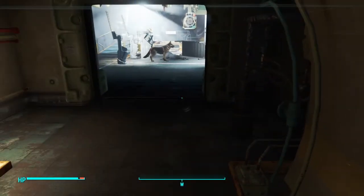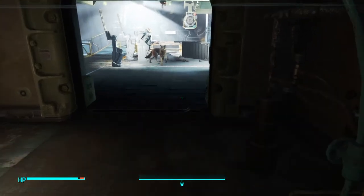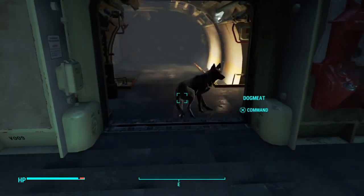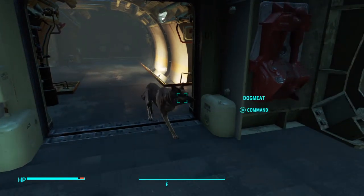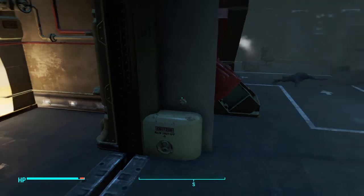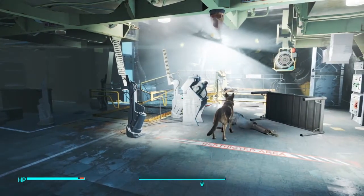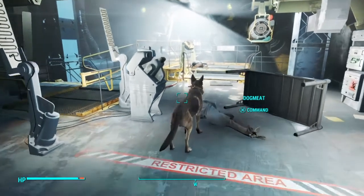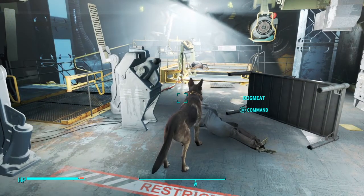Like I said earlier: the moment he gives you the cryolator, do a trade command with him — he should be carrying the rest of the ammo. And there you go — that's the follow-up to show you how to get dog meat into the vault if you're having issues. I hope it was helpful.